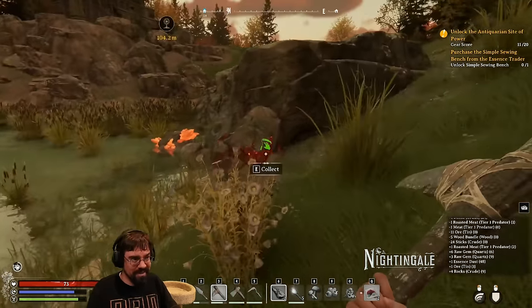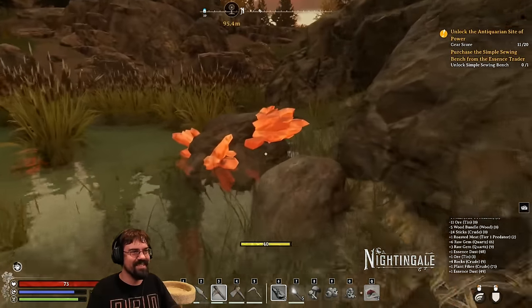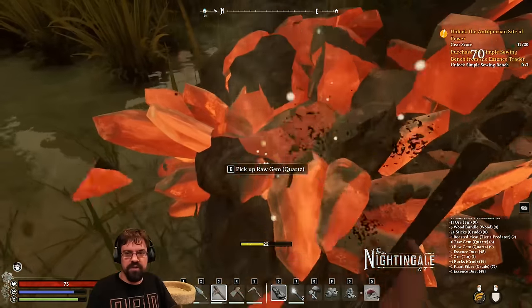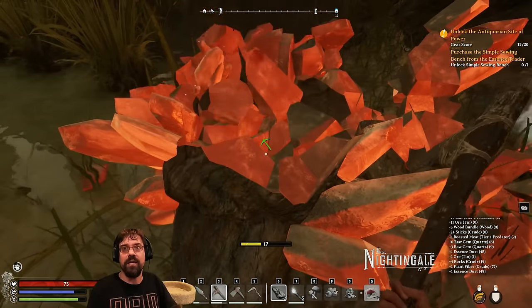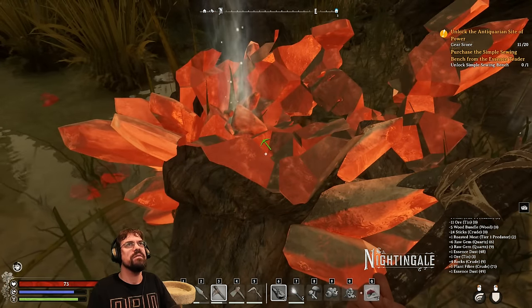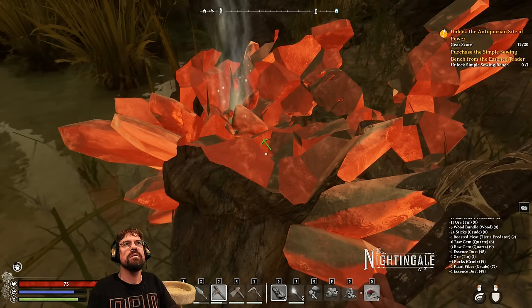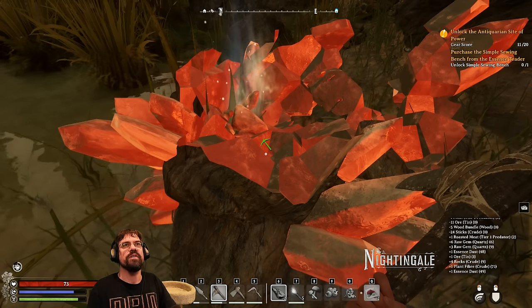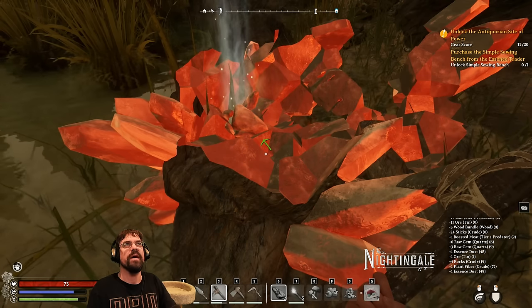Apparently you can hold down E around other people — good to know. There is a Twitch drop, and hopefully you are getting it. Do you have that turned on, Dan? Yeah, it's on. Perfect — you all should be getting the drop as we speak.